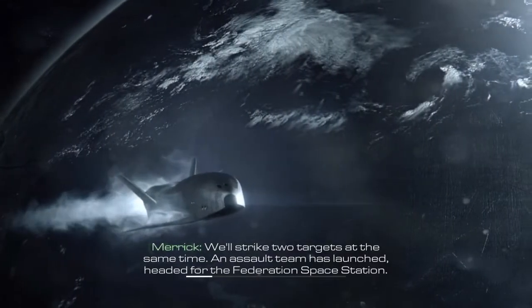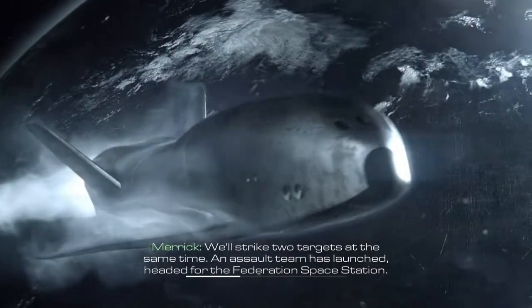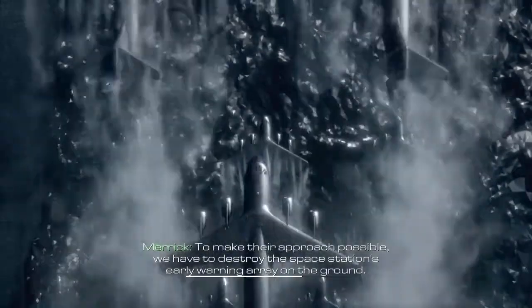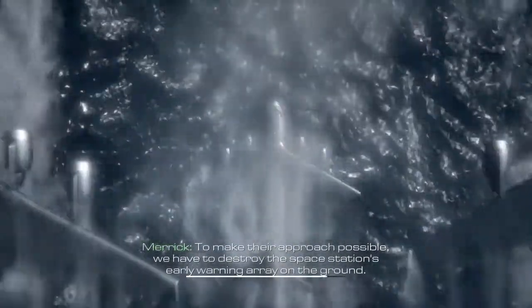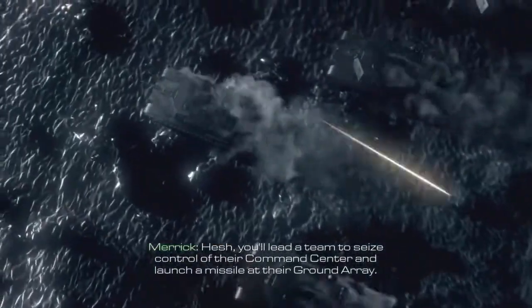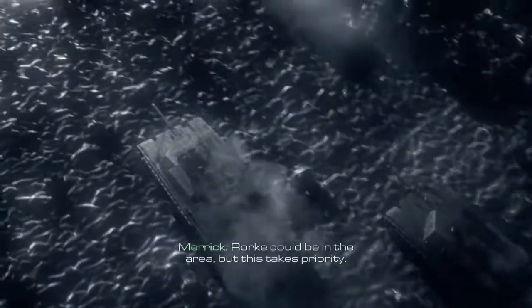We'll strike two targets at the same time. Nassau team's launch is headed for the Federation's space station. Their mission is to breach the station and take control of its orbital weapons. To make their approach possible, we have to destroy the space station's early warning array on the ground. Hesh, you'll need a team to seize control of their command center and launch a missile at their ground array. Rourke could be in the area, but this takes priority.